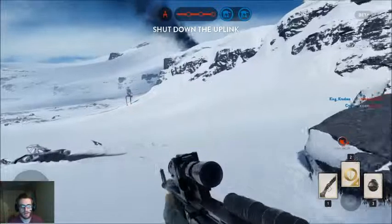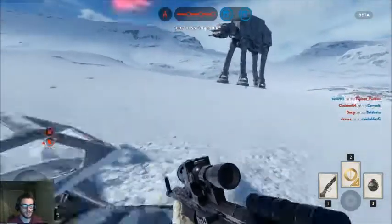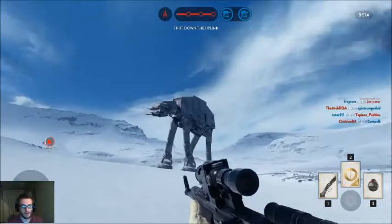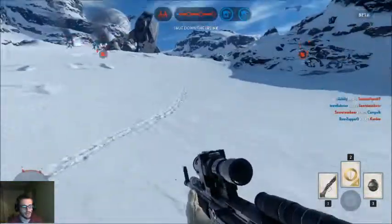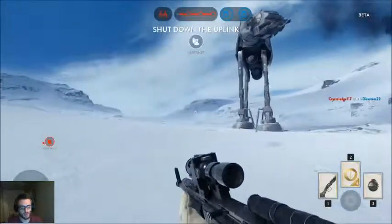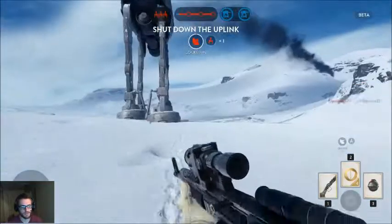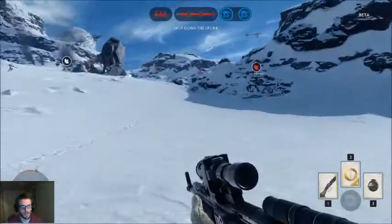I haven't unlocked everything yet. Let's see if we can find how to get in the Walker. So right now this is a Walker here. In order to get in the Walker you have to find one of those icons — it looks like a blue circle. You just stand over it and it will eventually go into your fourth button in order to get into it.